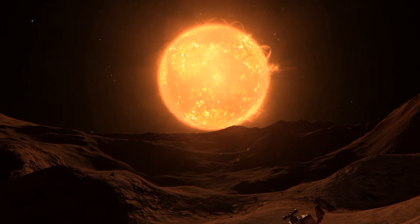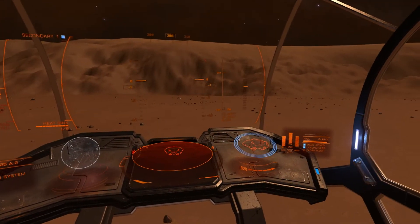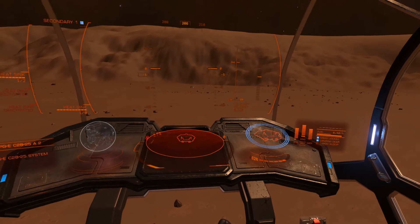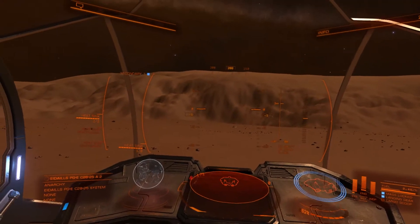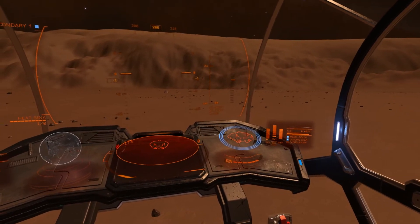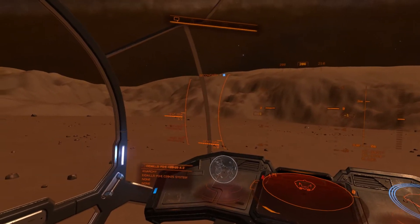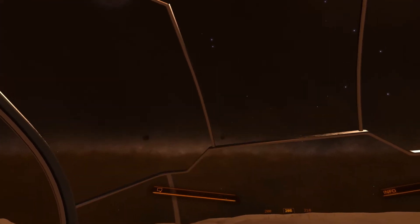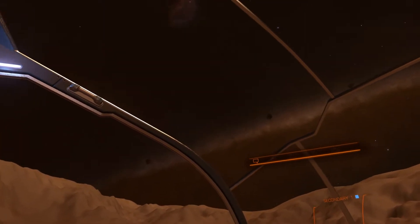I've had some interesting things happen that I can't show you. One was finding a vulture parked on a planet in the middle of nowhere, which was a bit strange. Also, as you can see from the state of my hull, I crashed my ship into a bunch of stuff. And I got my car stuck on a planet for a long time — the terrain was totally bonkers and I had to reset it by playing in 1.7 and jumping back to orbit.